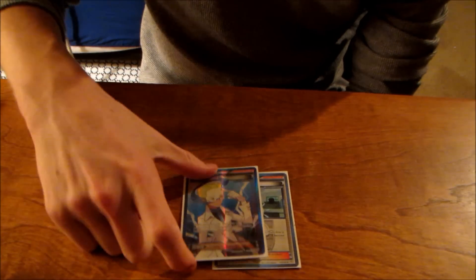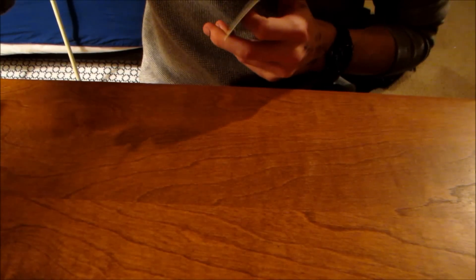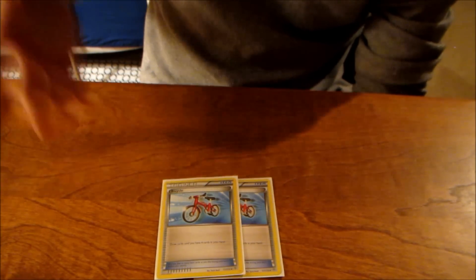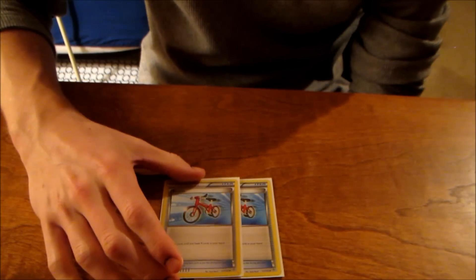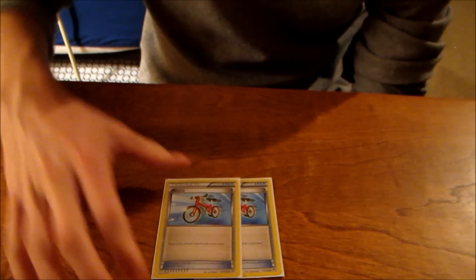This deck has 3 VS Seeker, so you can get Colress back whenever you need it. 2 seems substantial. I'm actually missing one of my VS Seekers because my friend Charlie didn't give it back to me after he used it, so we've got 3 VS Seeker, or 2 and 1 proxy. I'll have to figure out how to get another one tomorrow at the tournament — maybe someone can trade me. The reason I run 3 is just because VS Seeker is incredibly good. I'd run 4, but it's bad to start with early game before you actually have a supporter in the discard pile. And then 2 Bicycle. I don't like having 5 item-based draw cards, but I don't know what else to run. Bicycle's just super helpful in this deck because you can get the energy when you need it, or the Ultra Ball, or whatever you need. Dark decks really just benefit from Bicycles a lot.